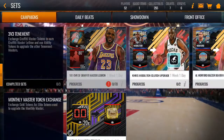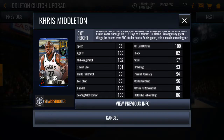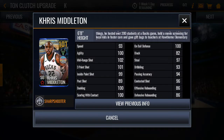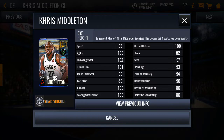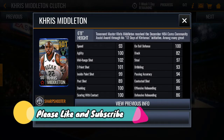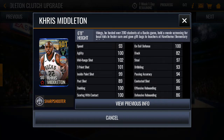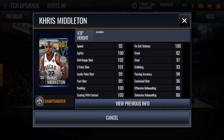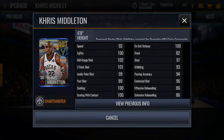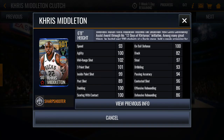We first get ourselves Chris Middleton with 100 agility, 102 mid-range, 101 three-point shot, 99 inside paint shot, 100 dunking, 100 scoring with contact, 100 on-ball defense, 97 steal, 93 dribbling, 94 passing accuracy, 96 contested shot, and pretty decent offensive rebounding. Overall this guy is the best card you can get in this campaign.